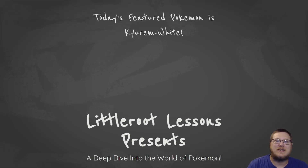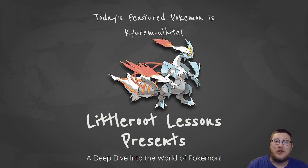Hey everyone, Carl here with Literate Lessons bringing you a deep dive featuring Kyurem White this week. Kyurem White is a very interesting Pokemon as it is a Dragon Ice type with decent fire coverage and a really insane special attack stat.